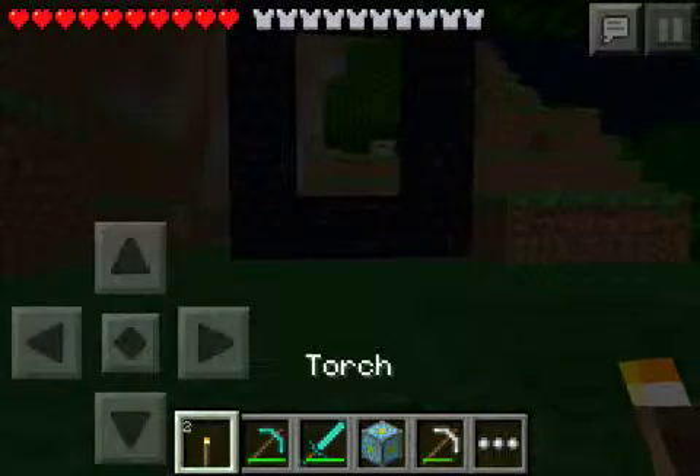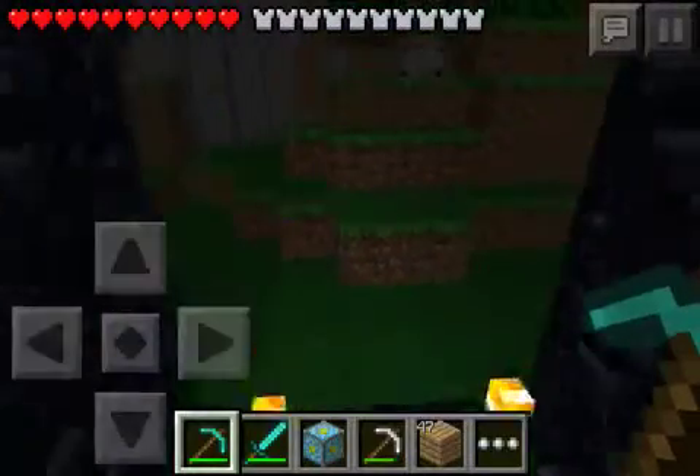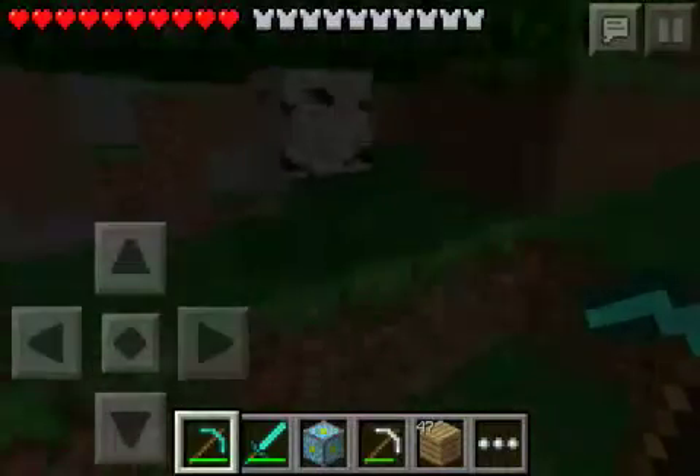Well, here you go guys. This is how you make the nether for Minecraft. You need flint and steel and you hit it right there, right where those two torches are. And then you just stand right here and you join the nether.